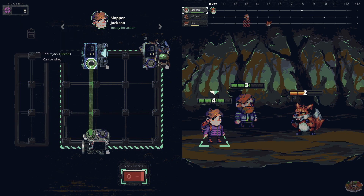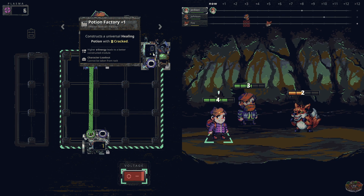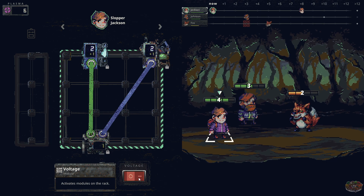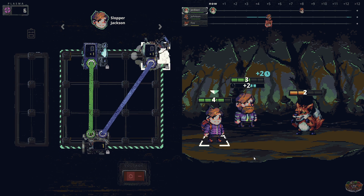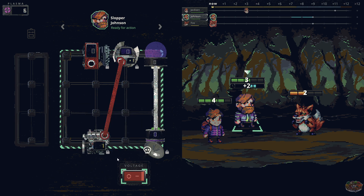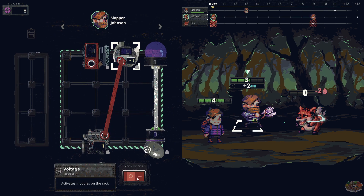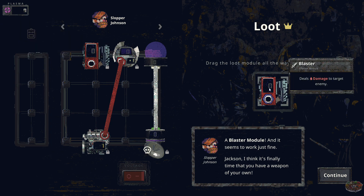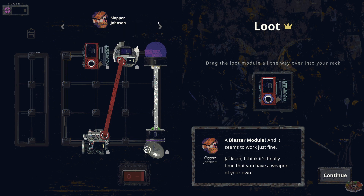So let's rewire that. I just generated plasma! Remember how Chrono Cat delayed a turn with the grab plus — Slobber Johnson can do the same with his decelerator. We should push his brother's turn back so it aligns with the enemies, and he can use the blade module again. The earlier you are in battle the better your loot will be — always aim for the best possible ratings to see the most durable and valuable modules.